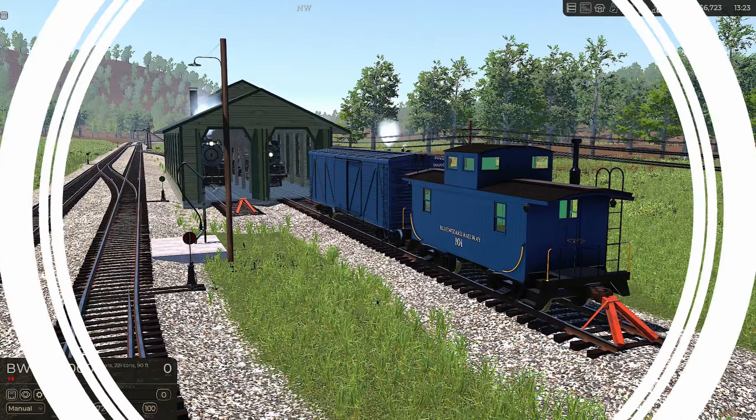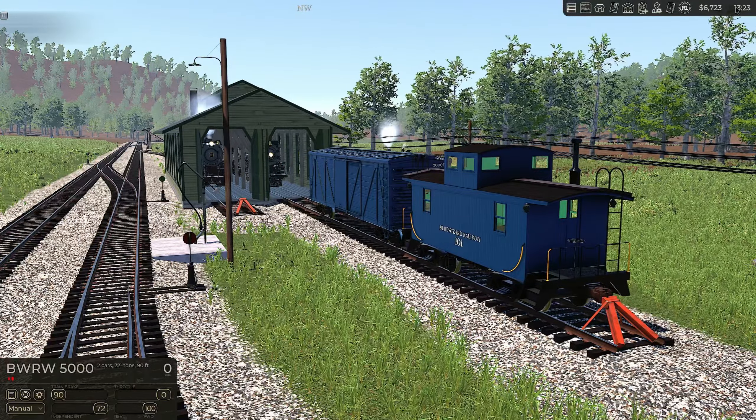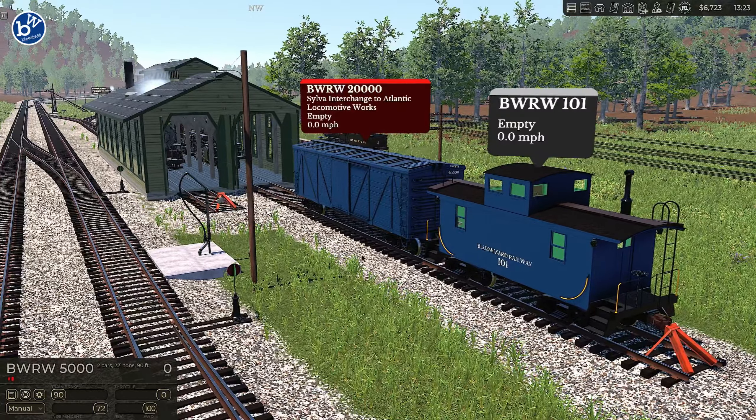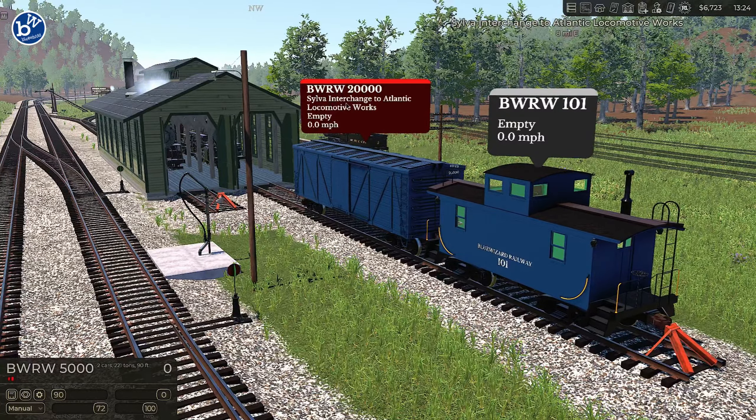Hey guys, welcome back to Railroader. We are a few hours on in the day now. Normally by this point we're going to the next day, but I made a mistake last time - I pressed tab and now everything wants to go to Sylvia. This is now not a working interchange. I didn't know that would happen. What's going to need to happen is we're going to have to move everything up to the end there, so that's going to be today's episode.